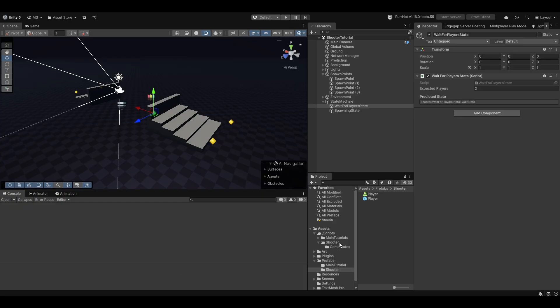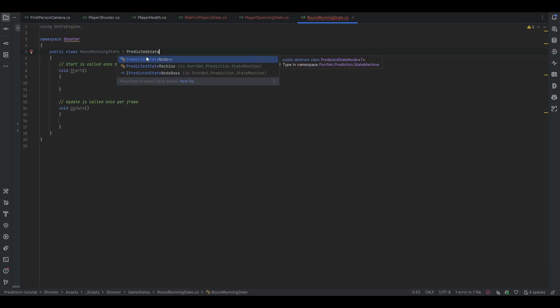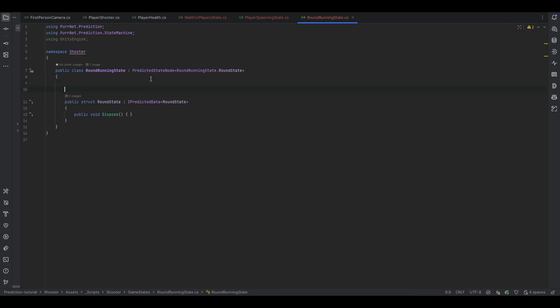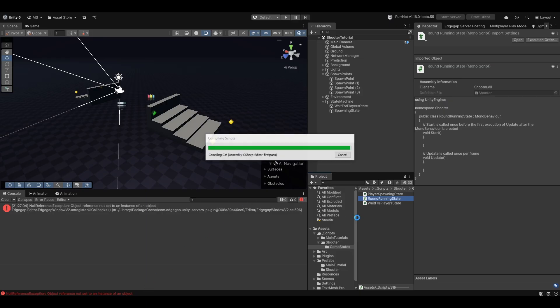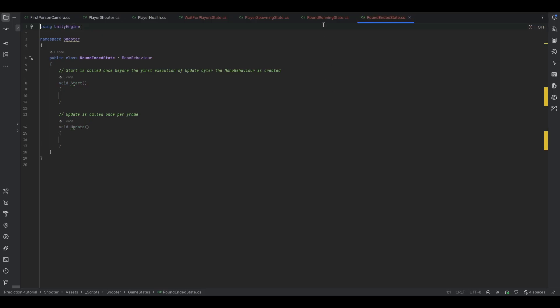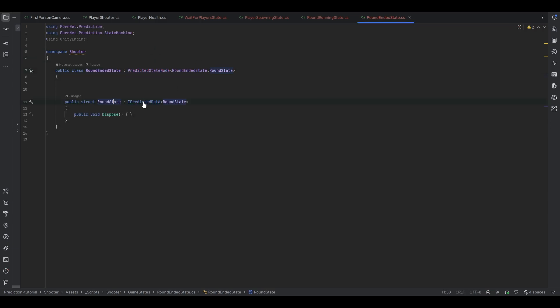Now let's quickly make a round running state. Let's call it round running state, and of course we make this a predicted state node as well and give it a state. I can copy the state from the others — this will just be a round state. Now let's think about what exactly we need to do here. The reason for the round running state is to figure out when we end the game. Let's also make a round ended state — we have a sort of empty template. So round ended, open that up, copy from the round running state, and of course this is a predicted state node called round end state.